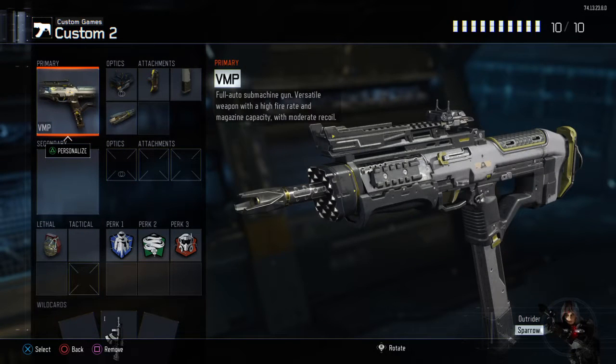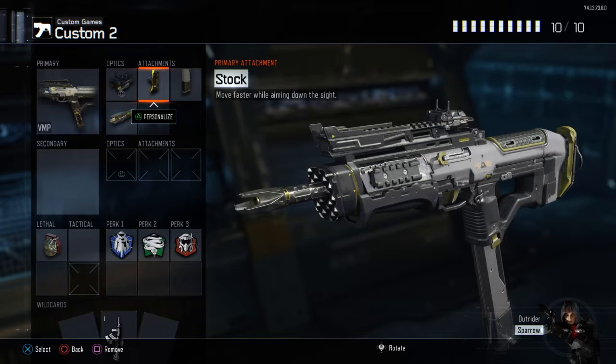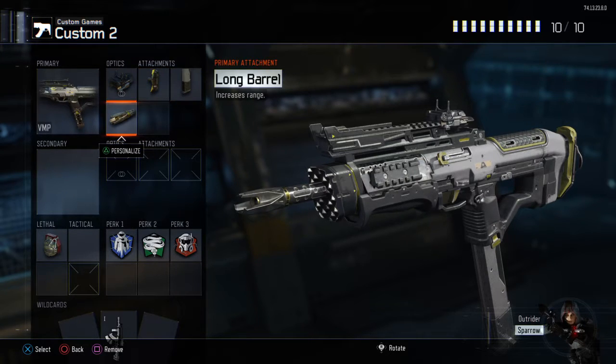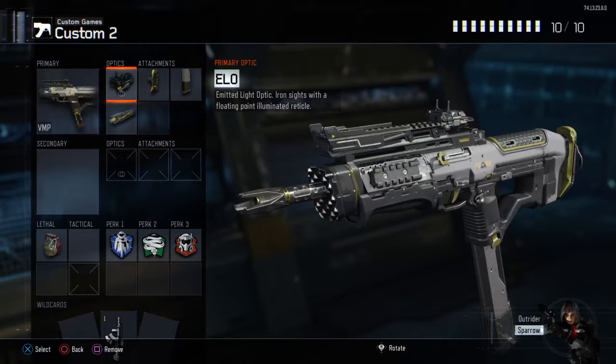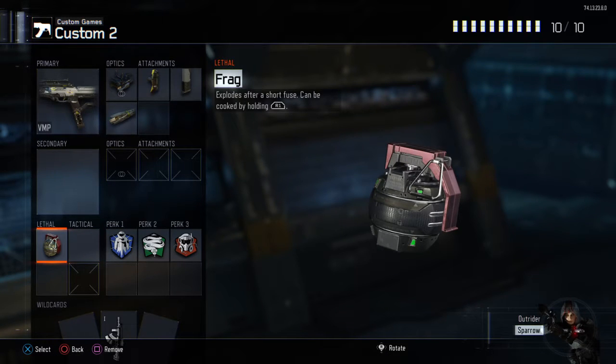Next class is the VMP. It's also a short-range class like the CUDA but it's a different type of gun - it's got a higher fire rate and a pretty big magazine capacity. When you put extended mags on it, it goes a pretty long way. Stock gives you way better accuracy because this gun has bad accuracy without anything. Long barrel gives you longer range with this gun.